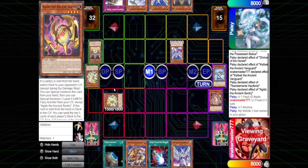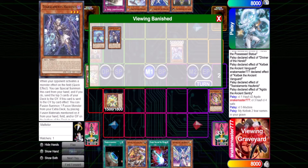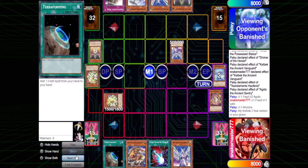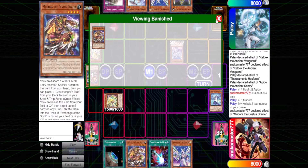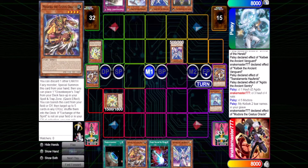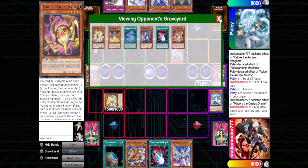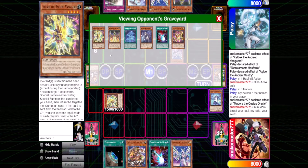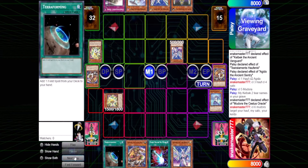He's targeting his Kelbek and two Tier names in my grave, because if he shuffles them back in, Halfinus cannot resolve since it needs to fuse using itself as one of the materials. We're not done, because I also have a quick effect. Priority passes back to me — I'm going with Medora, which does the same thing: target up to three cards in either player's graveyard and shuffle them into the deck. This is chain link six. I'm targeting my opponent's Halfinus so he can't fusion summon. I'm targeting my continuous trap to get it back in the deck. And then I'm targeting his Keldo — he's used this effect already this turn, but I don't want him to have access to it next turn, so I'll shuffle it into the deck.